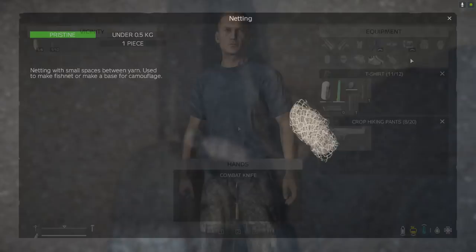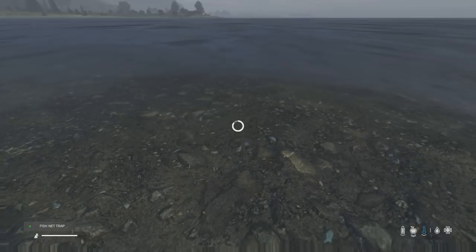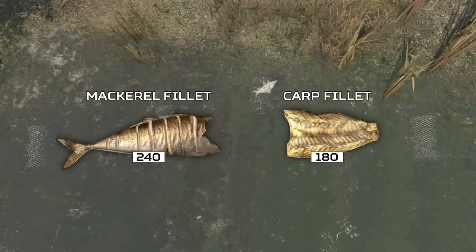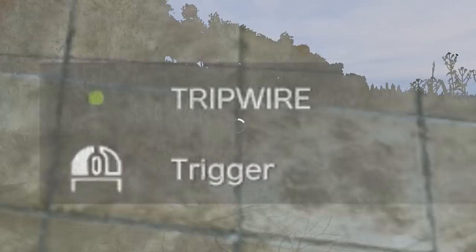Starting with the fishing net, it can be crafted with netting found on the coast or by dismantling ghillie suits, and metal wire found in industrial locations. This trap can be placed in any water source in the game, but you need to be stood in the water to deploy it. If you place a trap in the sea, it has a 15% chance to catch mackerel, and if you place it in a river, pond, or stream, it has a 15% chance to catch carp. You can increase your catch chance from 15% to 85% if you add a worm to the trap, which only requires a sharp tool and looking at a grassy texture. Each time any of the four traps triggers, it will lose one quality level and cannot be repaired, so adding a worm helps battle this decay mechanic.